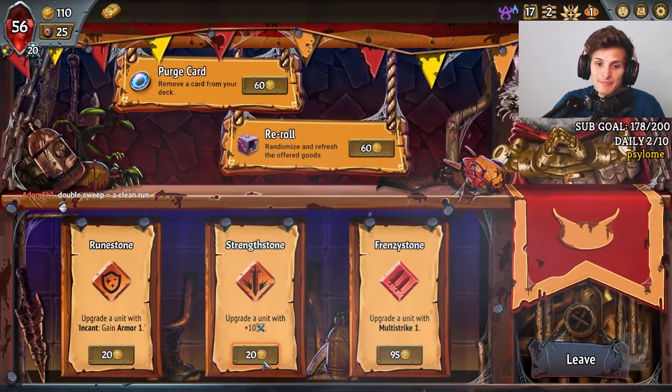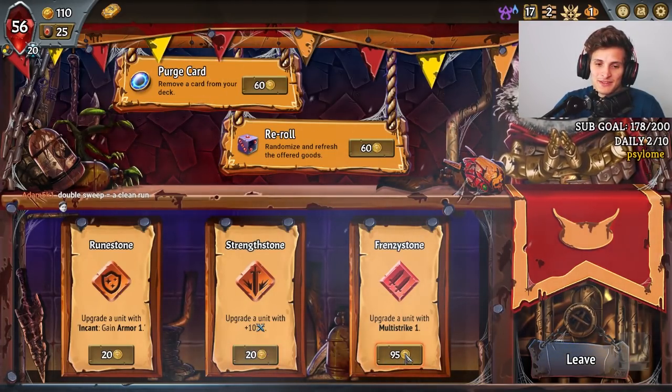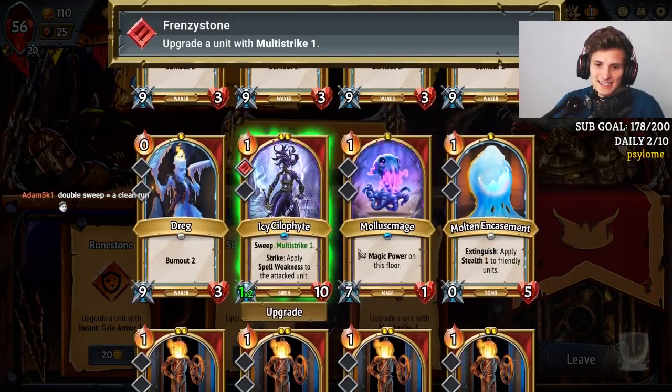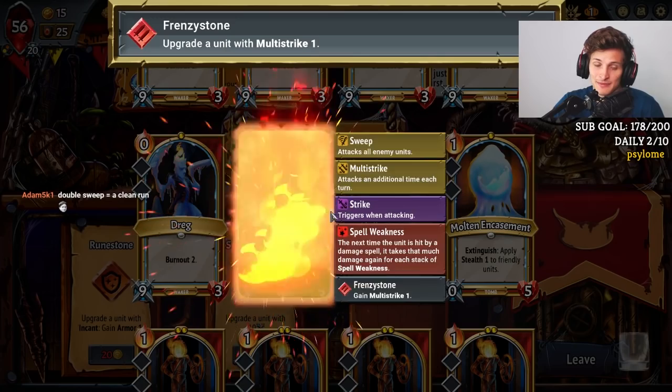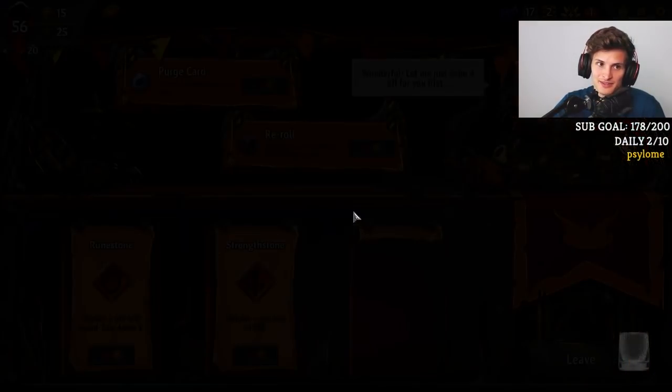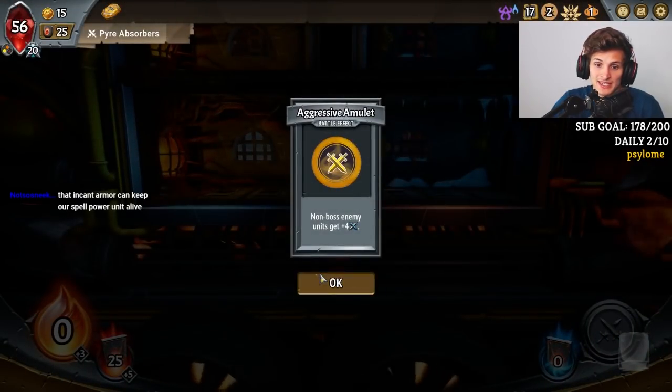I'm so close to having both. Double Spell Weakness is pretty good, I just can't buy the Strength. So that's a little unfortunate. We still need to find a Tank — at the moment we don't have a conventional Tank, but we will get that. I think if we get a Tank and some Pip Space, the deck is already clean as hell.